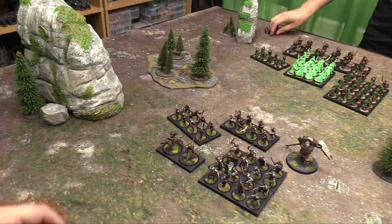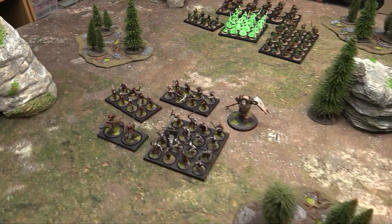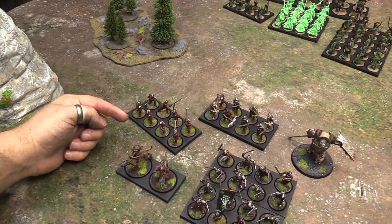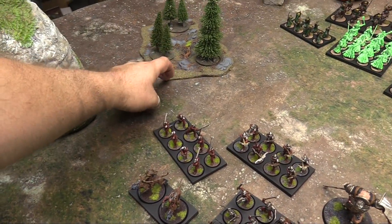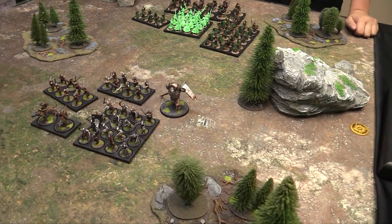For terrain, standard fantasy scenery works fine. One thing to note: when you want to have woods, you want them on a template, because instead of maneuvering around trees you actually occupy it. When your unit enters woods, you move to the edge, take everyone off and stand them on it — the tree stand actually becomes the unit.